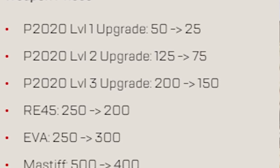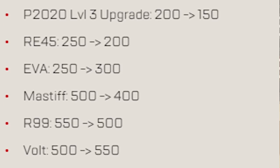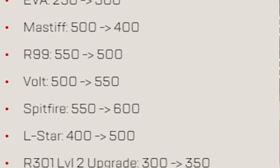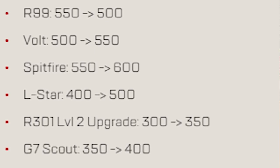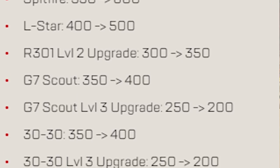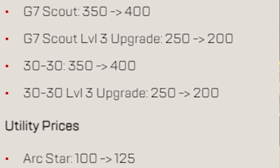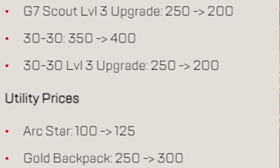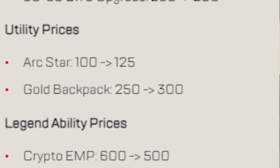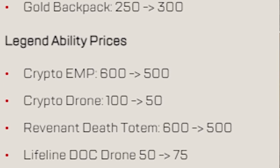All weapon, utility, and ability prices in Arenas have been changed. Price reductions include: the P2020, RE-45, Mastiff, R-99, G7 Scout level 3 upgrade, and the 30-30 level 3 upgrade. Price increases include: the EVA-8, the Volt, the Spitfire, the L-Star, the R-301 level 2 upgrade, the G7 Scout, and the 30-30. Both the Gold Backpack and Arc Stars have increased in price, as has Lifeline's Doc Drone and Bloodhound's Alt.